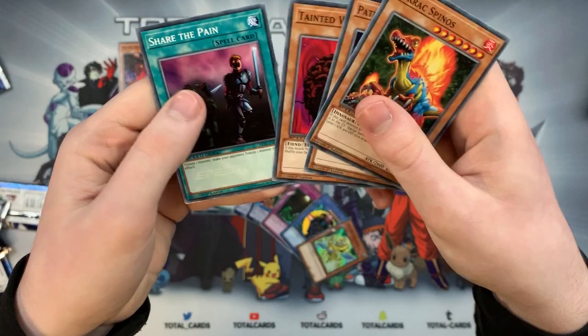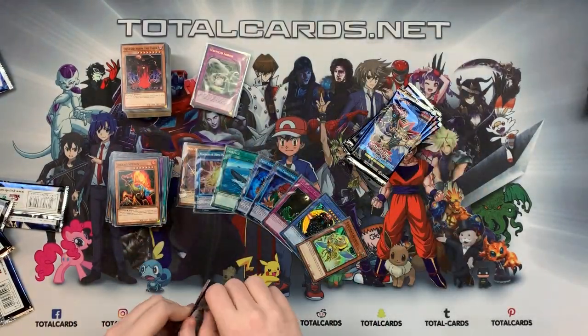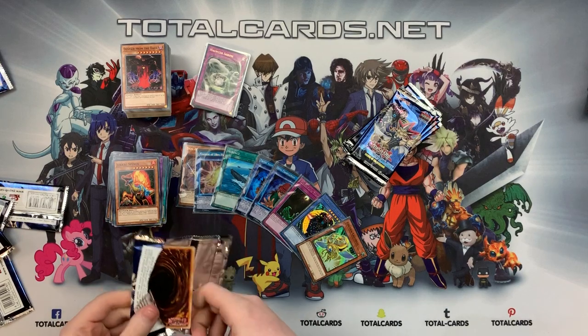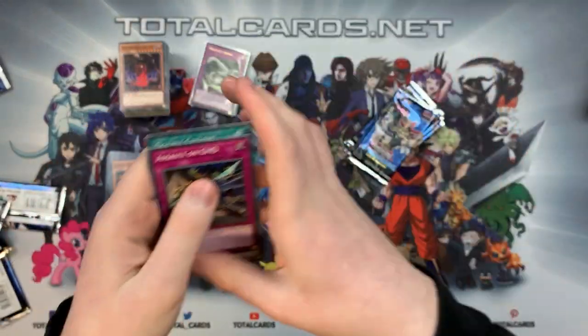We've got Shurak Spinos, Share the Pain, and a super rare we haven't seen yet — we'll take it! Then Assault, Tail Swipe, and Double Cyclone.